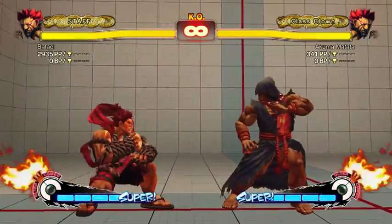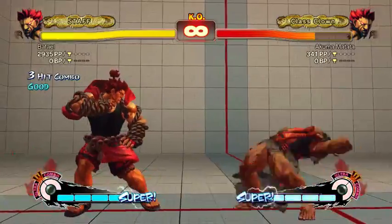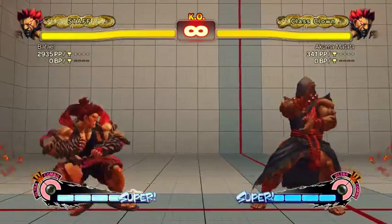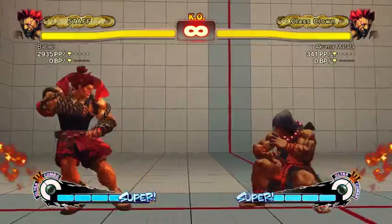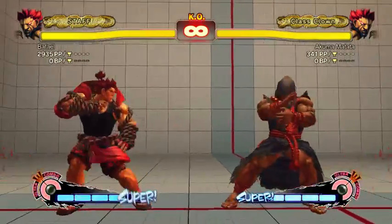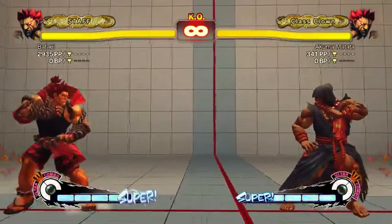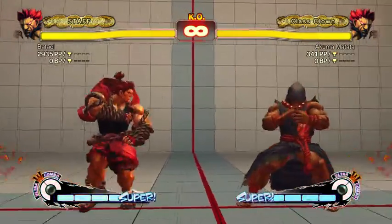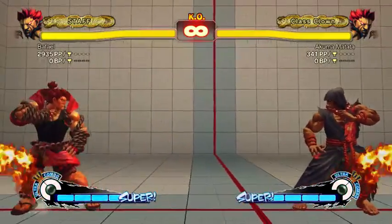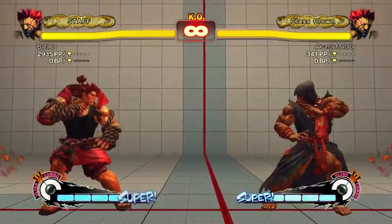The optimal punish on Akuma probably looks something like low forward fireball FADC low forward light tatsu uppercut, or maybe just crouch fierce light tatsu uppercut. The point is you can punish it on reaction and good players will do that. So you can't just spam it, but at the same time it's frame advantage when it works, safe on block, and gets you in. So it's pretty good to go for.